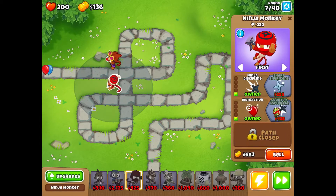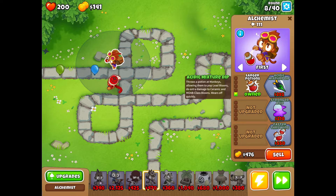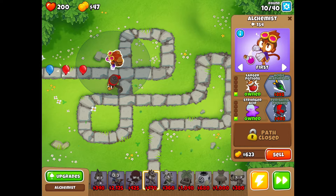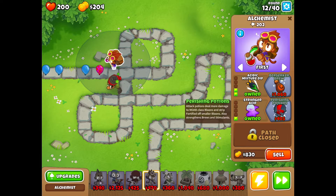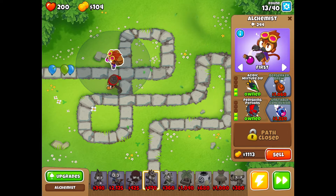A strategy that can usually get you to around 60, maybe 80, is ninja monkey with Grandmaster Ninja and Boon Jitsu, and alchemist with Acidic Mixture Drip and Berserker Brew with Stronger Stimulant to power up the ninja monkey. You also want ninja monkey to have Counter Espionage — very helpful — and Impairing Potions, which allows the Berserker Brew to be stronger. We're going to start out with that strategy in mind, then add on from there.